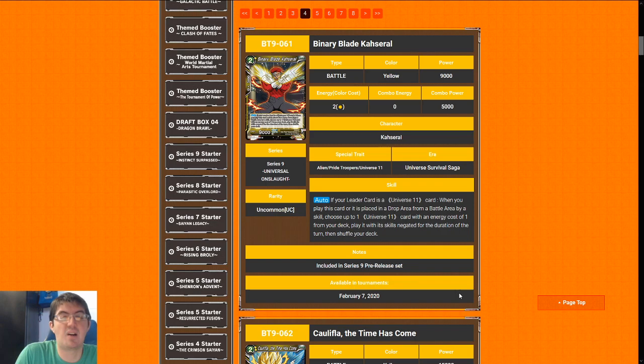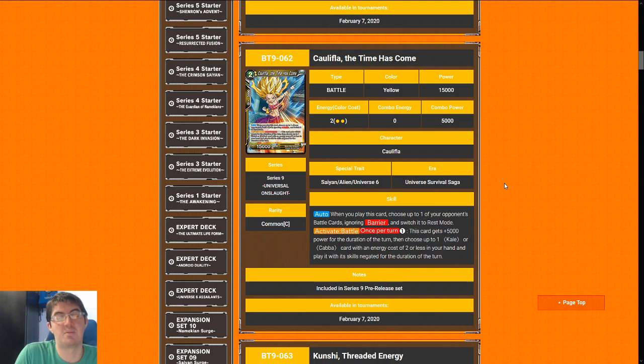Next up is Binary Blade Casserole. Two-cost 9k is whatever, but it does pull a 5k combo out of your deck, so in reality this is two-cost to get a 5k combo out of the board, and you can combo this card as well, setting up Successor which is pretty good. Between a five and a six for most people. If you're in Jiren though, this card is an eight — it's literally two free combo power every time your leader swings.